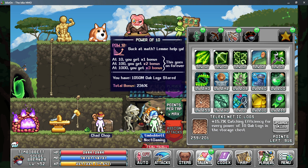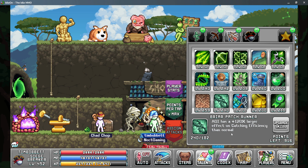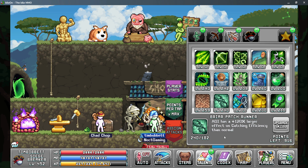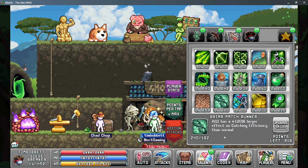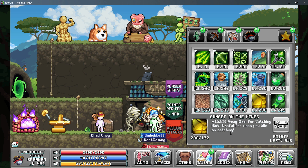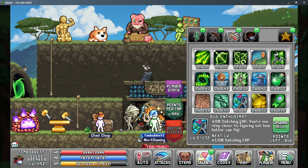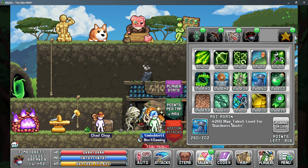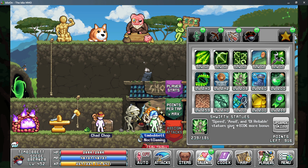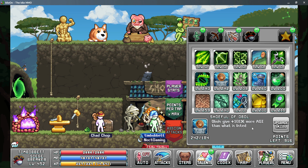Make sure you have as many logs as you can in your storage chest before you start your catching sampling. After that, you have briar patch runner, which makes your agility impact your catching efficiency more. Sunset on the vines is very good to give you more AFK gains while catching. Bug enthusiast just gives catching EXP so I normally don't put points into it. Other useful talents include agility again for more talent levels on quickness boots, swifty statues which increase the bonus from old reliable for more catching power, and shoe full of ovals to give you more agility from your ovals.